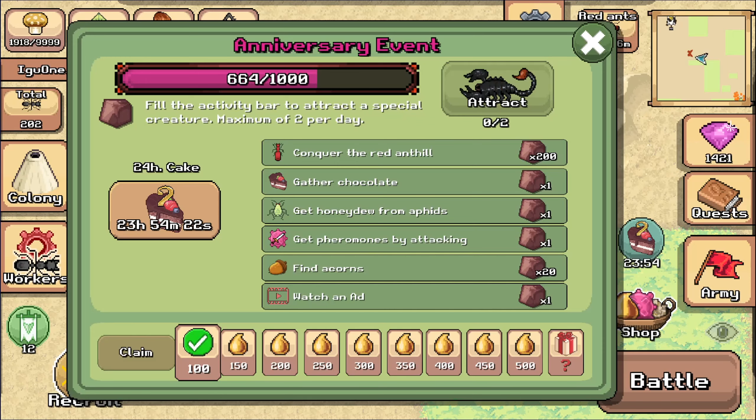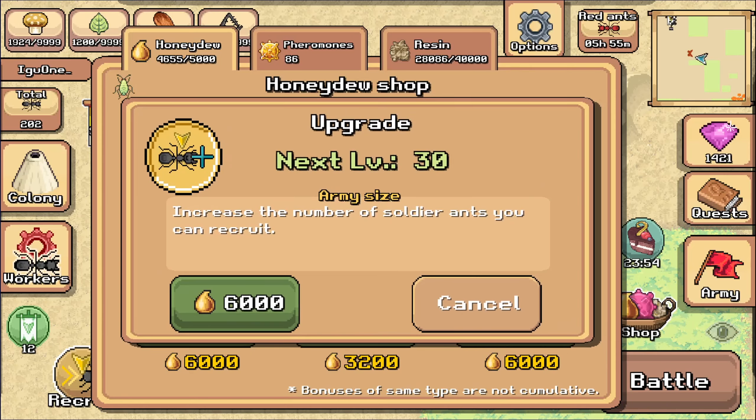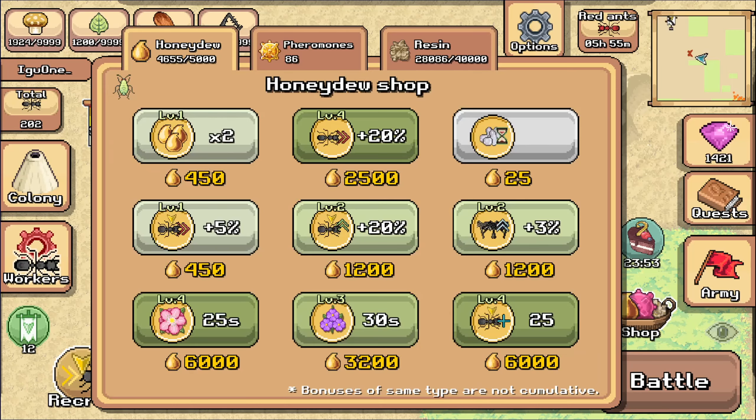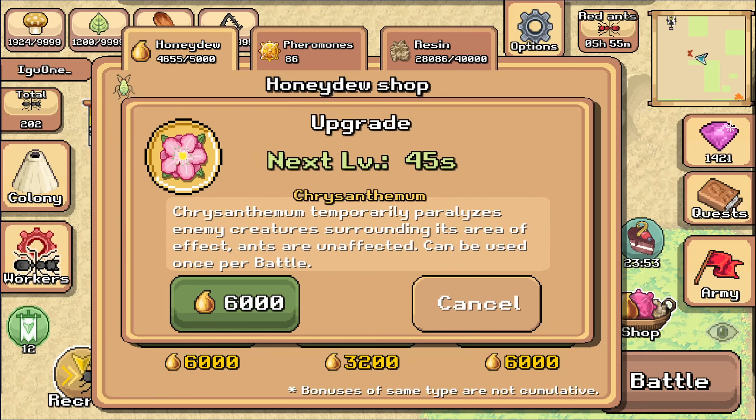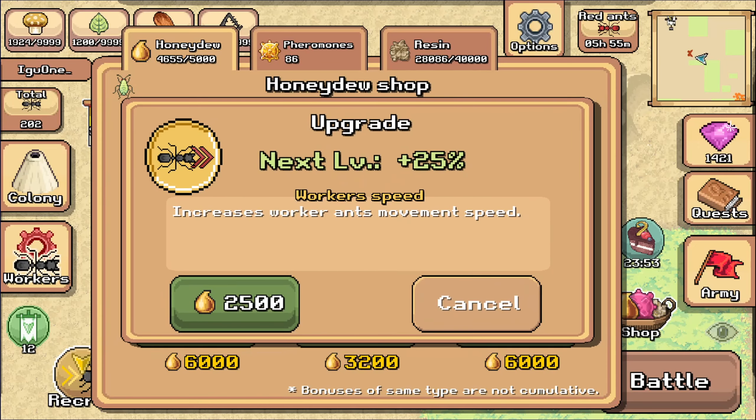Especially for me because I have a honeydew issue — I have 46,550 but I can only hold 5,000. So very soon I'm going to have to use something. Unfortunately I can't hold enough to buy the two things I really want: increasing the size of my portable army, which would be nice, and increasing the sleep duration to 45 seconds — that's an extra 20 seconds. However, I do see a couple of things I can get. For instance, speeding up the worker ants, especially in a situation like this or if you're going for resin, sounds like a really good idea.